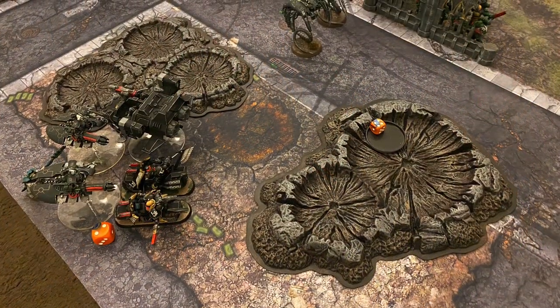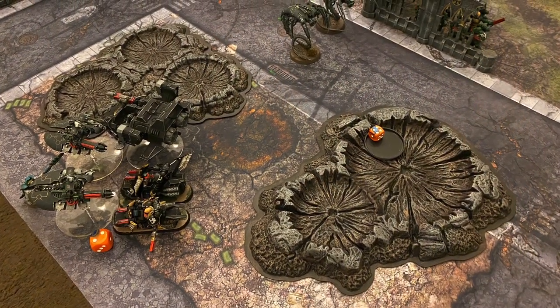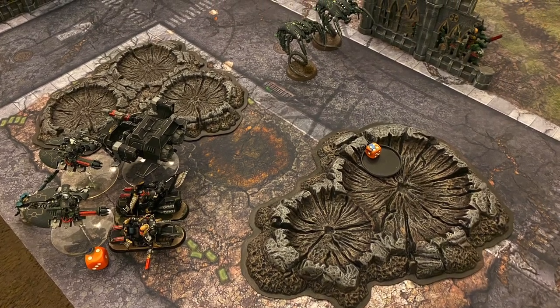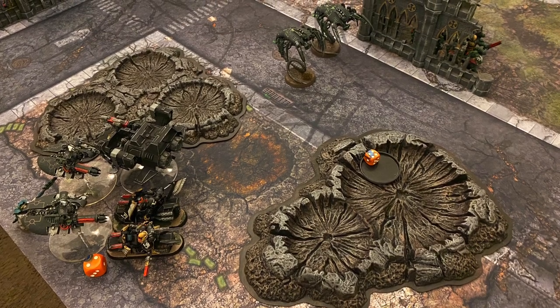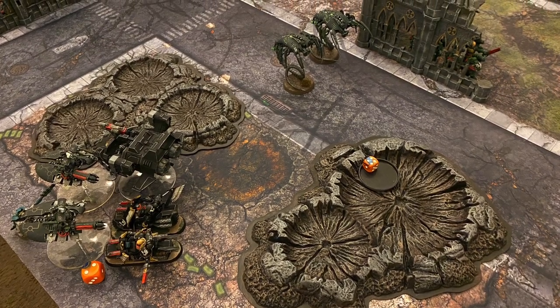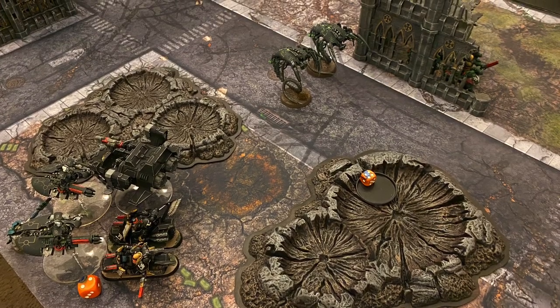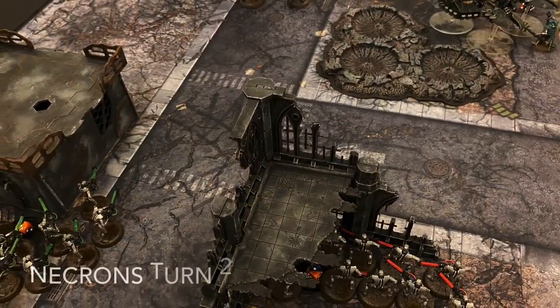End of turn recap for the Dark Angels — the Black Knights were cut down on their own turn. I left them locked up in combat; I guess I could have played a stratagem to pull them out and shoot, but that wasn't done. Very frustrating for the Dark Angels. Over to the Necrons for turn two.